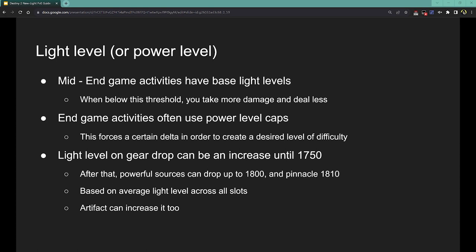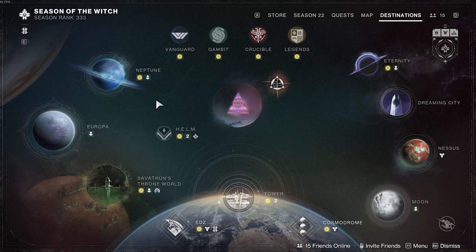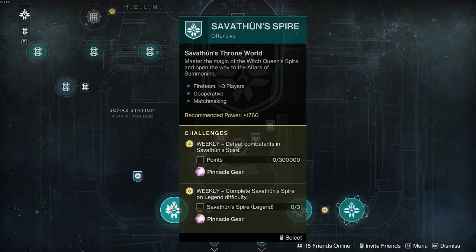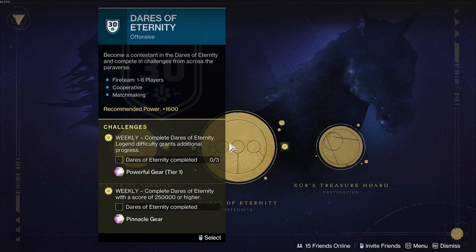Powerful and pinnacle sources are marked on the director as a little gold coin that shows up by certain destinations. If you hover over them, you can see — for example, Sabbath and Spire drops pinnacle gear, and Dares of Eternity you can get powerful or pinnacle gear from. These are sources of gear that can bring you above 1750 and above 1800.